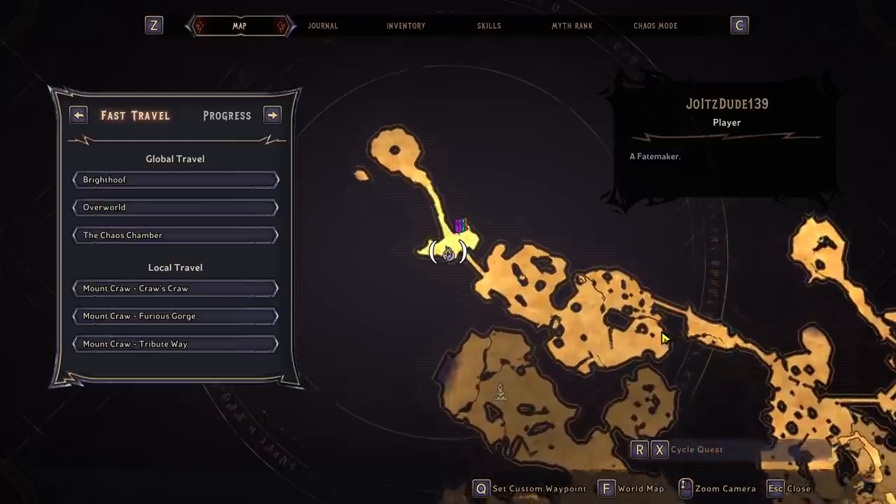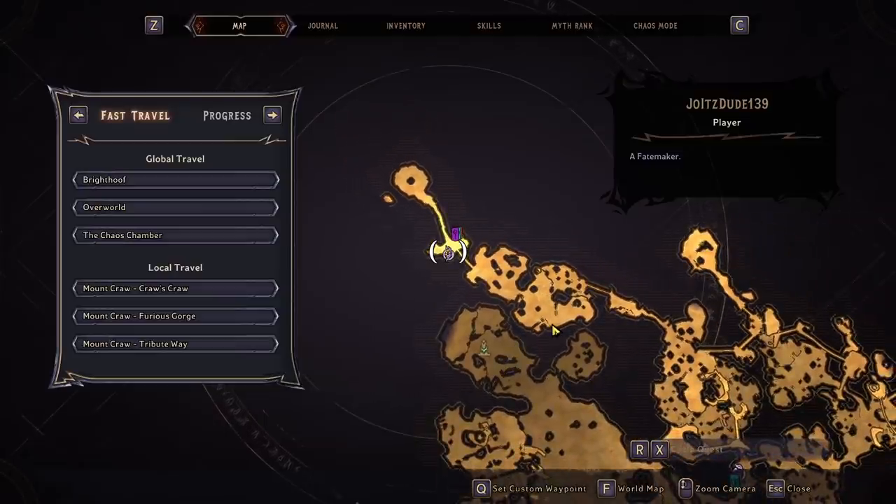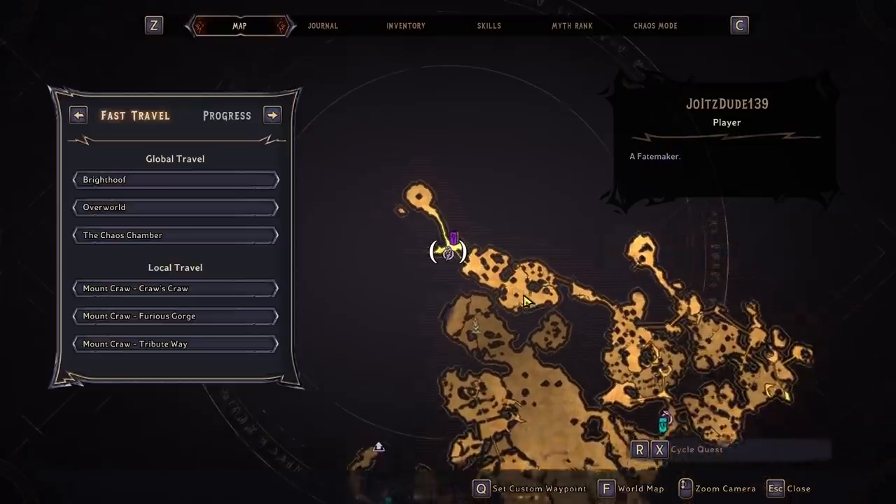What you need to do is come to Mount Craw. And if you can't get to this map yet, what you need to do is do a side mission called the Goblins Tired of Force Depression, and you can get that at Bright Hoof or over at the Overworld. Complete that mission and then you have access to the map.